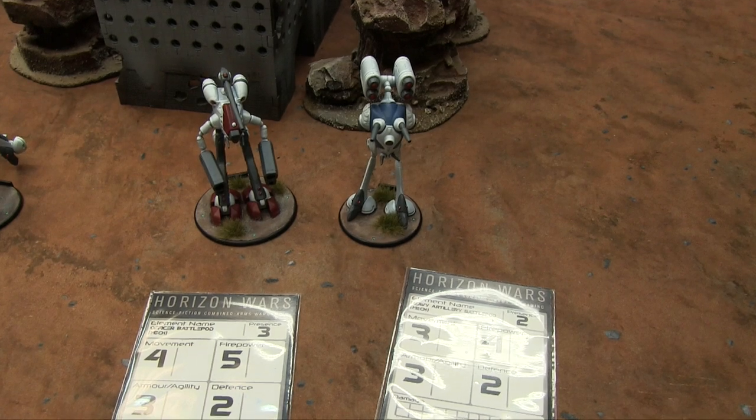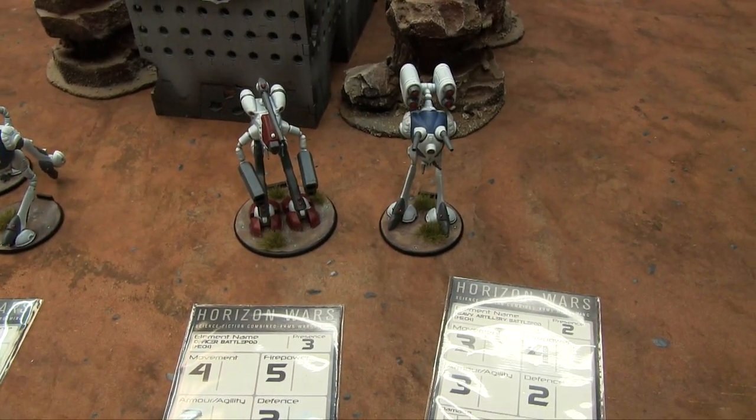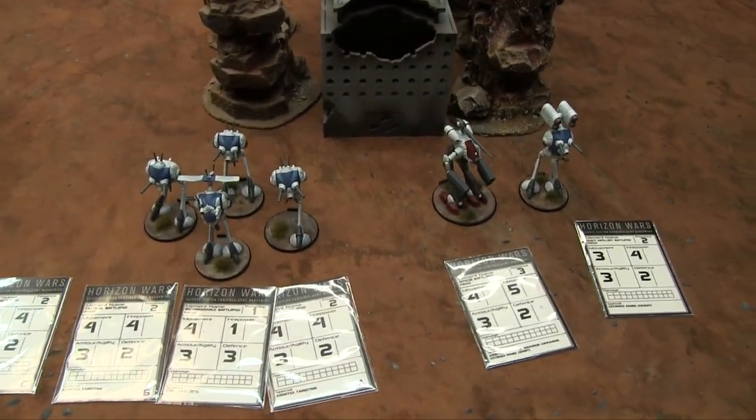I also have a Heavy Artillery Battle Pod: Presence 2, Movement 3, Firepower 4, Armor 3, Defense 2. It has Extended Range Medium — minus 12 from all its ranges — representing the fact it's got big cruise missiles. That's my 12 Presence worth of Zentradi.